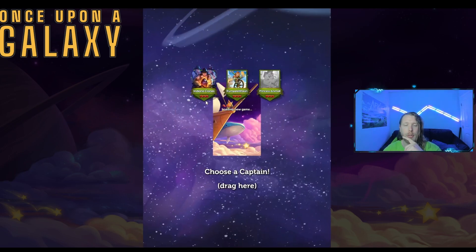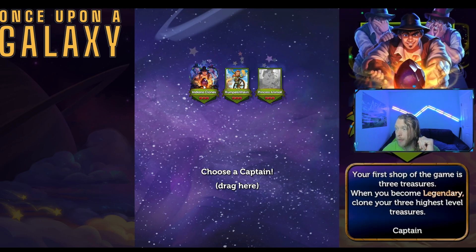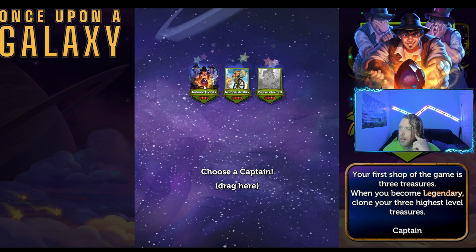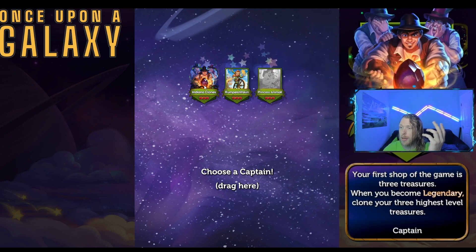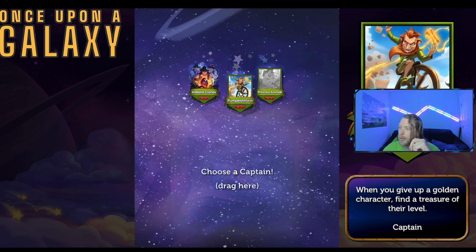The game doesn't seem to have much audio, so I have a chill song in the background. I need to choose a captain by holding it down. The first shop of the game has three treasures. When you become legendary, clone your three highest level treasures. I don't know how powerful treasures are. Indiana Clones is a cool name for that. Rumble Stiltskin: when you give up a golden character, find a treasure of their level.